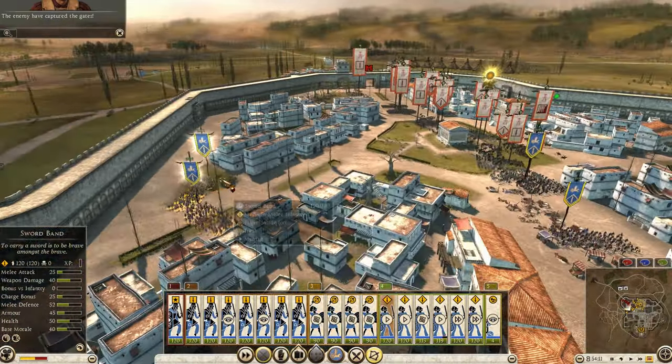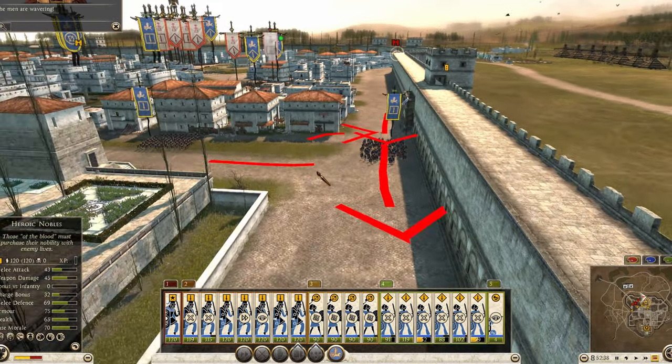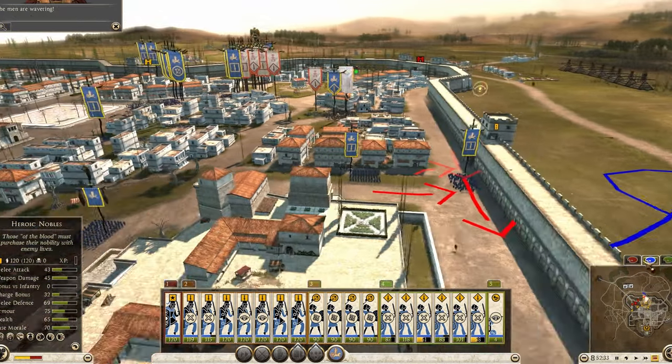Most of the time it's not about having better micro than the other player, but a player that has a strong strategy and game plan can defeat a player with strong micro.